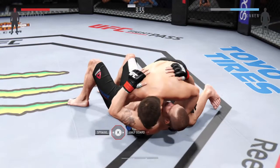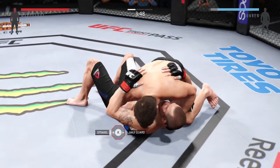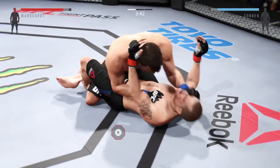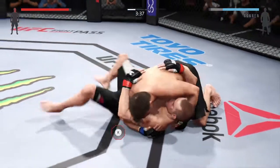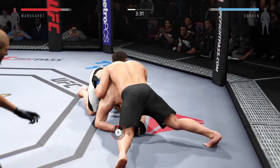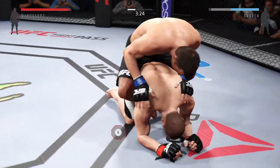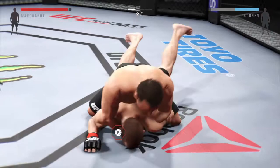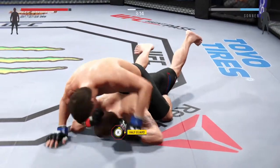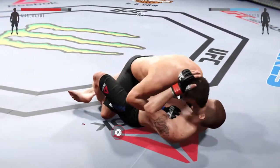Big elbow! Another elbow — good elbows. Half guard. Sonnen's inside control again. Nice shot to the head. He's going to try to take the back — he's got his head back. Flattened out. Marquardt got caught by that left.